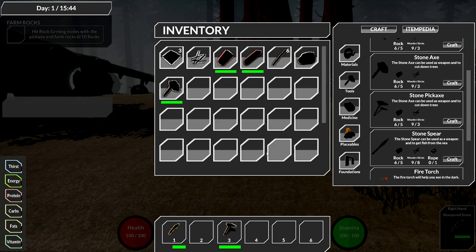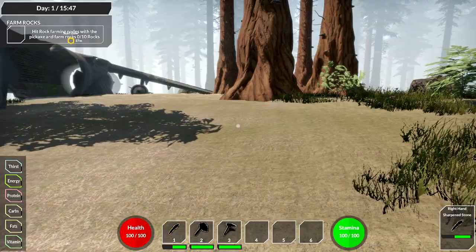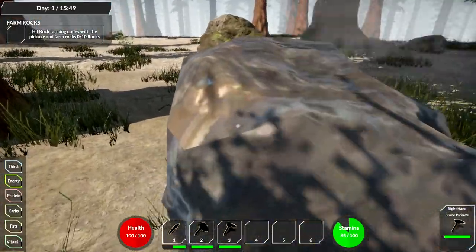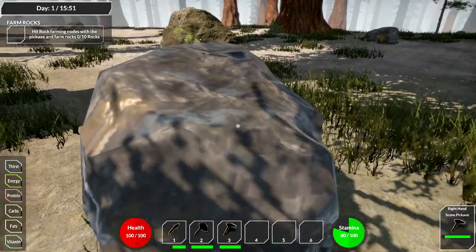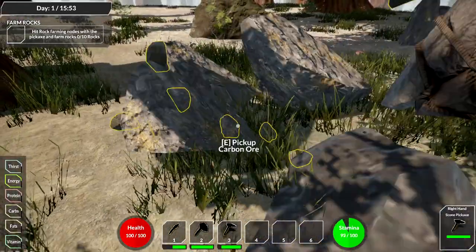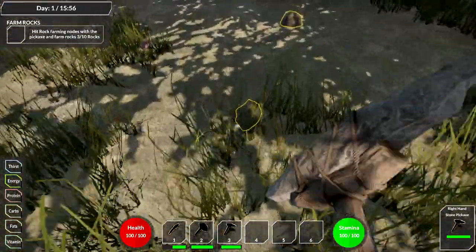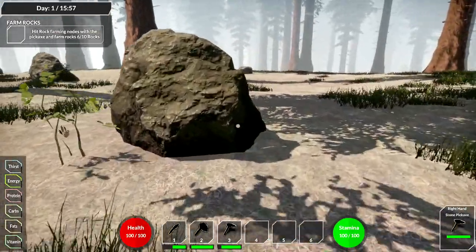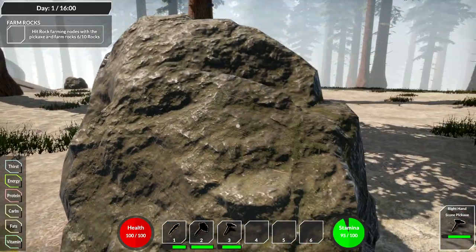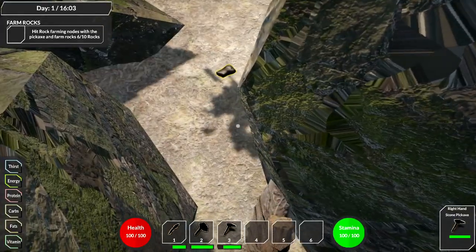Craft - oh nice, we did it! Now we need to go hit rock farming nodes with a pickaxe. There's one over here - let's whip out the pickaxe. A click-and-hold option would be nice - a lot of people in the comments can't do constant clicking due to arthritis or disabilities, so at least having that option would be great. We need to get 10 rocks. I like that we have to escape and build an SOS signal.